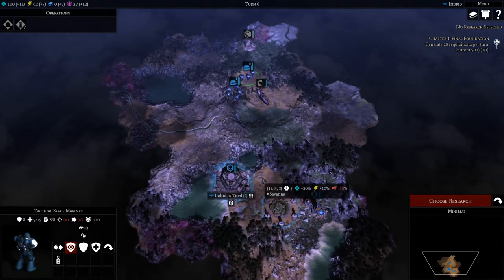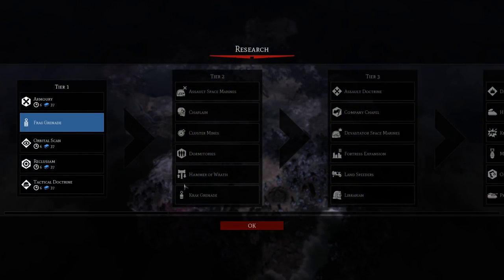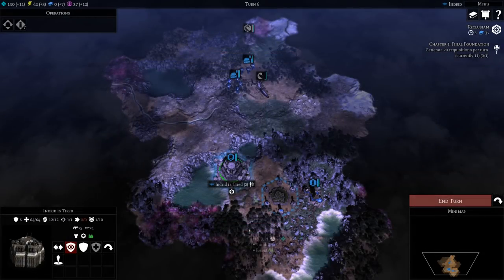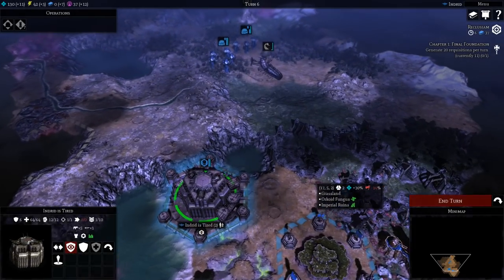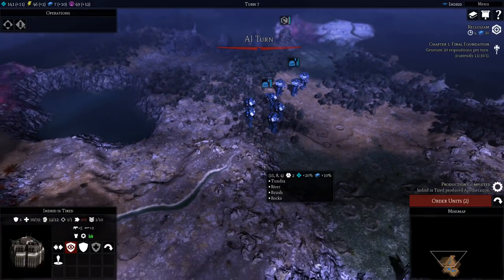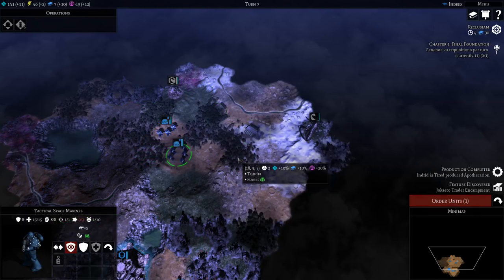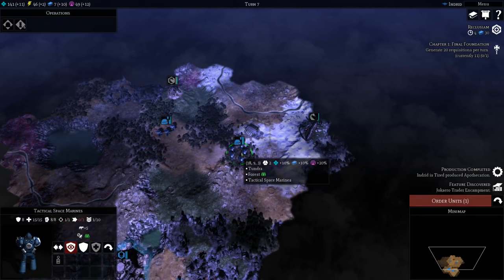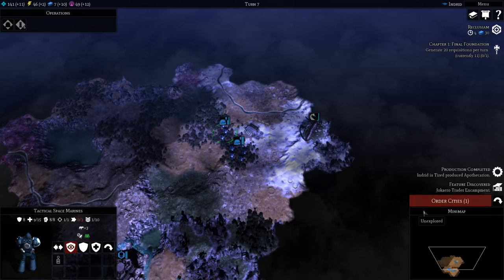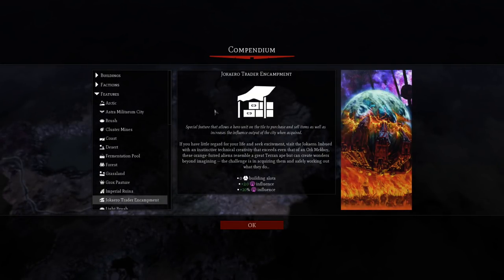We almost got him — he's not going to kill us. We'll be okay and we'll get a bunch of XP for taking him down. For research I'm going to go for Reclusium — this gives you heroes, and they are very, very good. At least the Captain, which is the first hero you can get — he's insane, especially with some good wargear. End turn, and the Catachan Devil runs away. Some serious movement speed on that thing. You generally want to chase things down when you can because they'll just heal up and come back and be annoying.